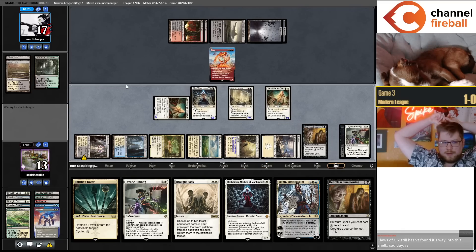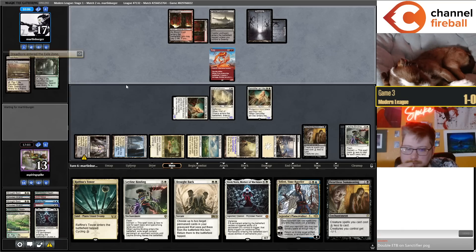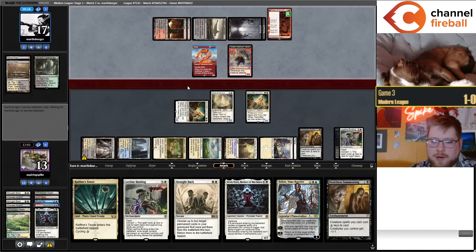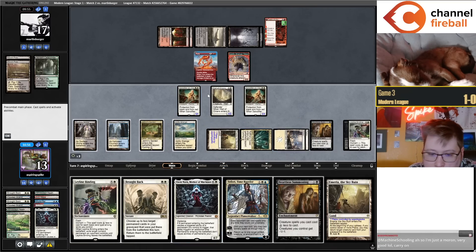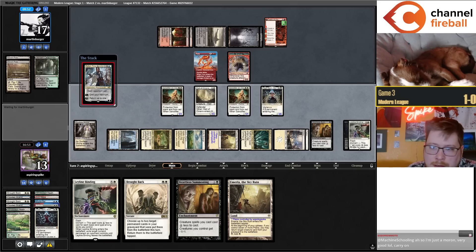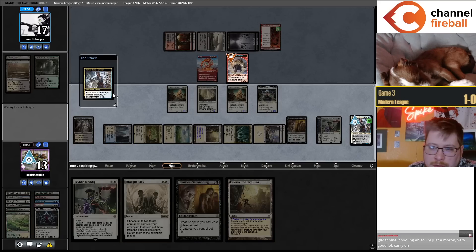Trigger — put a counter on them. A counter is a priority request if they're not going to respond. I have another one. I can just keep Emeria-ing them back. Play this as my seventh Plains, we go Elish Norn. Teferi bounce the Goblin Shaman, I think I'm just binding the Fury and the Fable probably.